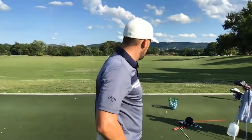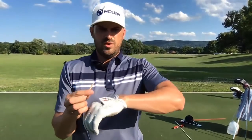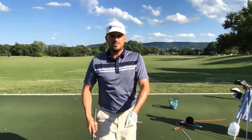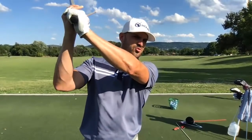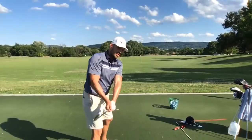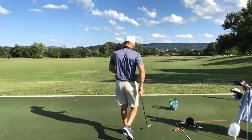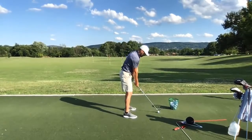Ryan struggles with keeping the left wrist flat — training aids or drills? Two things: first, the tee drill — put a tee in your glove pointed straight up toward the target at setup. During the backswing, if you cup your left wrist the tee points up toward your head; if you bow it, the tee points back toward the camera. You want the tee to go from pointing toward the target to pointing behind you. Search 'one simple trick for perfect wrist conditions' for this video. Really simple and effective.